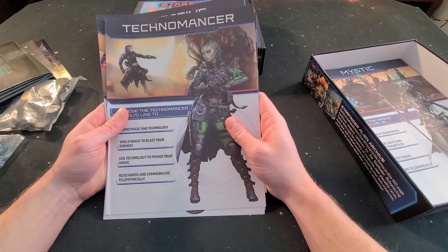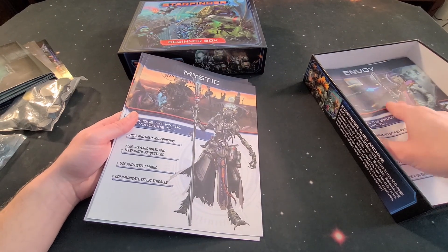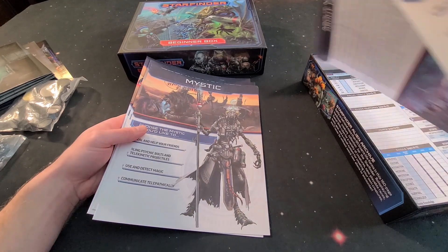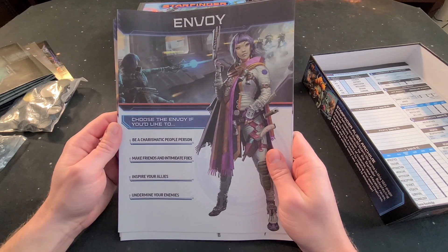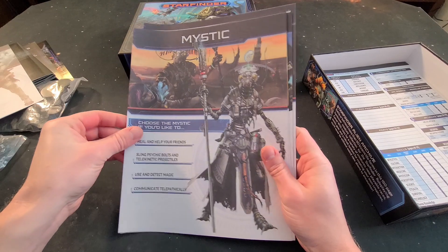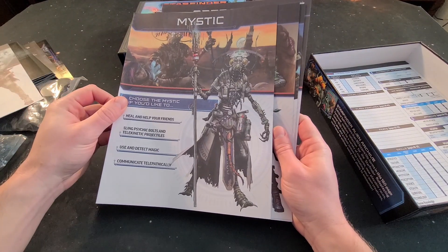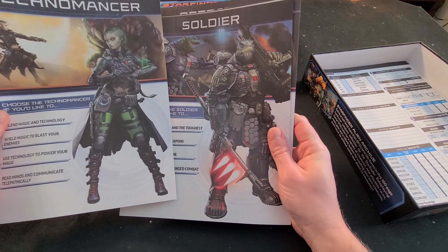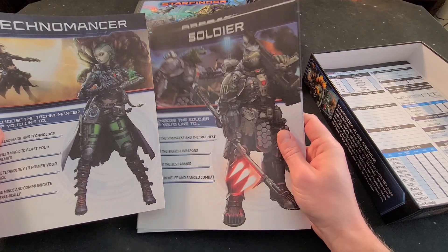Over here we have some of our preset heroes — everything's kind of tightly packed in there. We've got the envoy, the mystic — hope I'm saying that right. There's a little backstory for each, which is cool. The races look really cool in this, and I thought the soldier looked especially cool — I'm a big fan of lizard men.